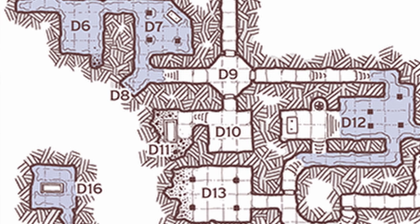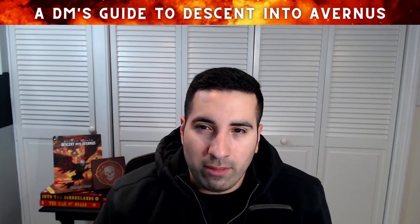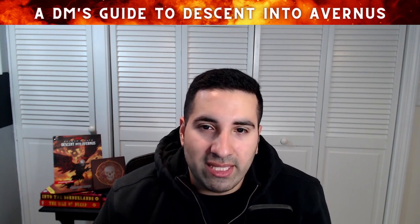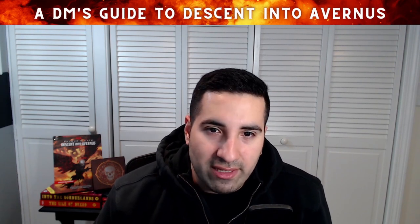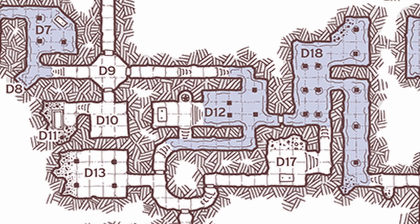D11 is a partially collapsed crypt with three spellbooks beneath dust and humanoid bones in a sarcophagus. Spellbook one contains: Burning Hands, Detect Magic, Disguise Self, Fog Cloud, Ray of Sickness, and Silent Image. Spellbook two contains: Charm Person, Find Familiar, Identify, Magic Missile, and Sleep. Spellbook three is bound in scaly black reptile hide and contains: Cloud of Daggers, Darkvision, Detect Magic, Feather Fall, Mage Armor, Magic Missile, and Tasha's Hideous Laughter.